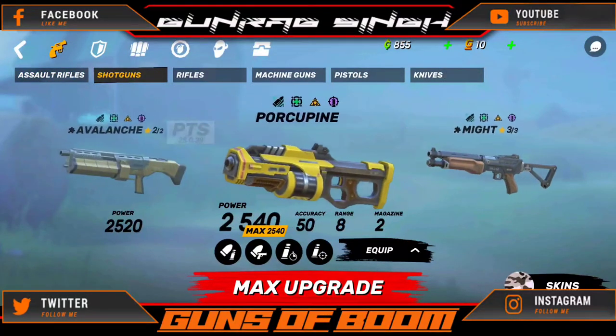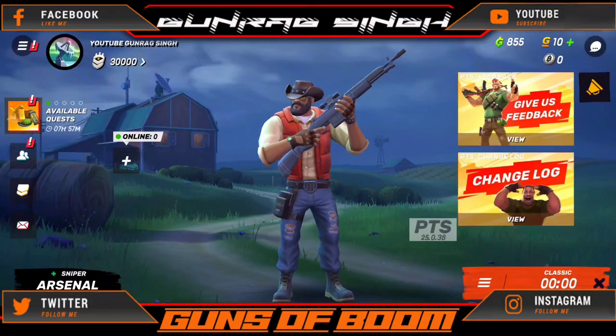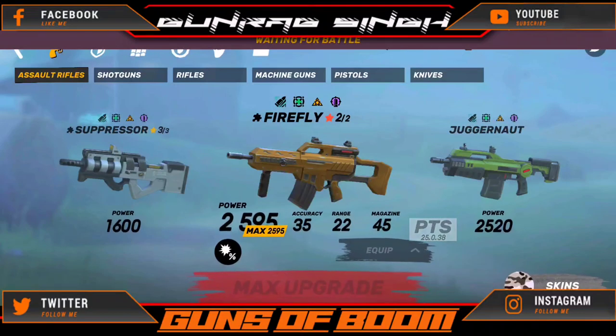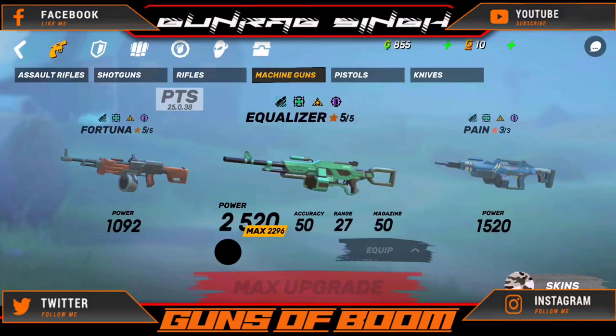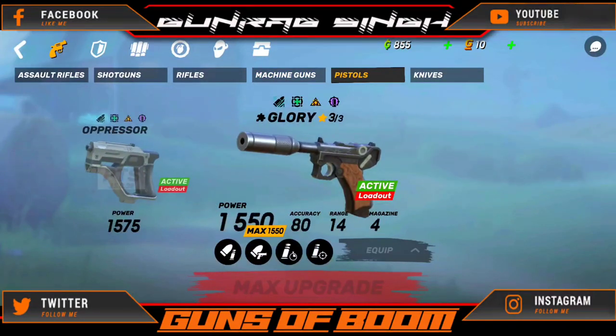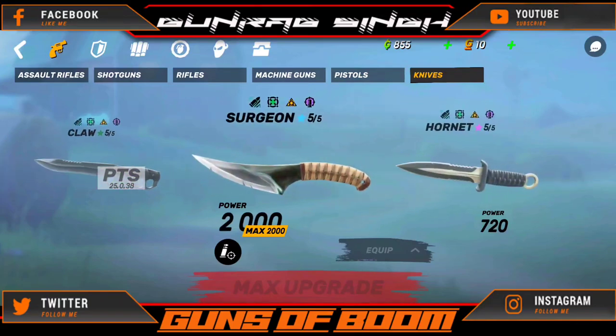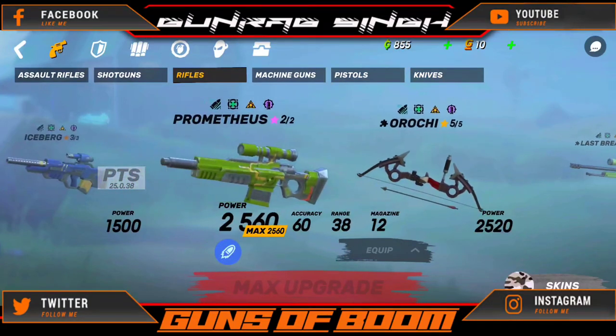Right now you can see they have added everything — everything is unlocked. Only the Daryl's event one is not; the Walking Dead event guns and equipment are not there. Daryl's crossbow is not here, and Lucille or Rick's Revolver — these are the things that are not unlocked in this BTS beta version.